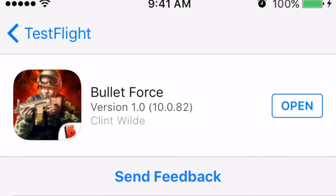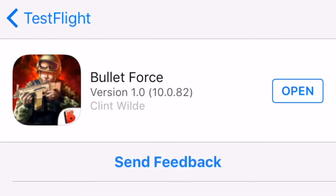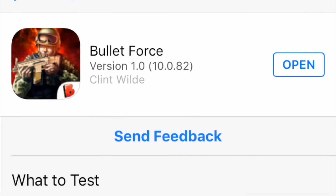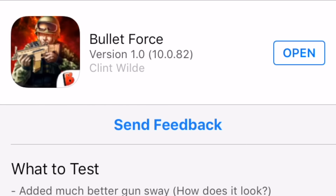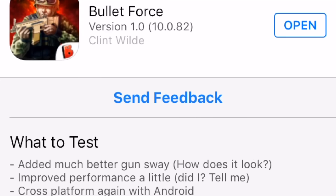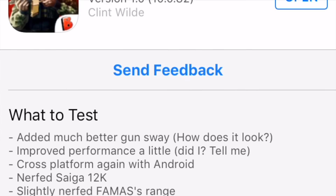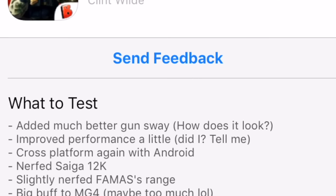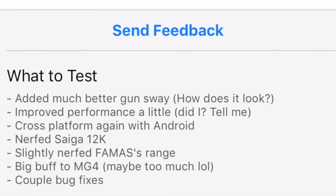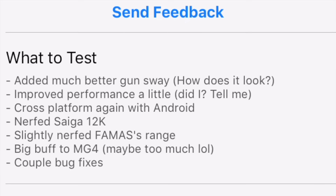The update adds much better gun sway, which makes the game look pretty cool, and improved performance — hopefully 60 FPS can stay stable at high settings. Cross-platform with Android is back, which is awesome. They nerfed the Saiga 12 — what a great birthday present! The Saiga was so overpowered. They also slightly nerfed the FAMAS's range, which is good, and gave a big buff to the MG4 — maybe too much. There are also a couple of bug fixes.